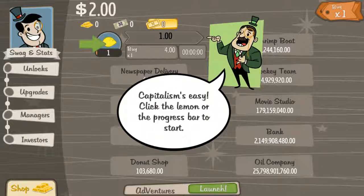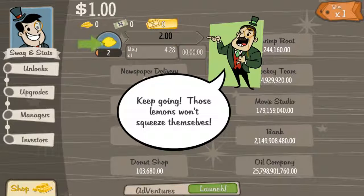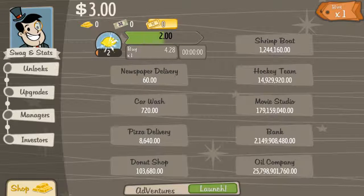Click the lemon. Let me see if the sweet keyboard clicks work here. Let's buy another lemonade stand. I would recommend anyone playing one of these clicker games set up mouse keyboard clicks — or whatever it's called in Windows — because it will make your life a lot easier. So I can do this, although the progress bar kind of staggers it.